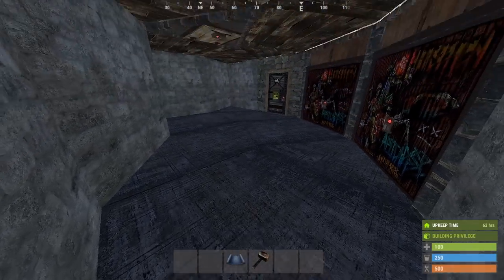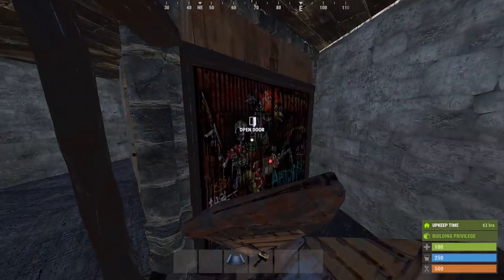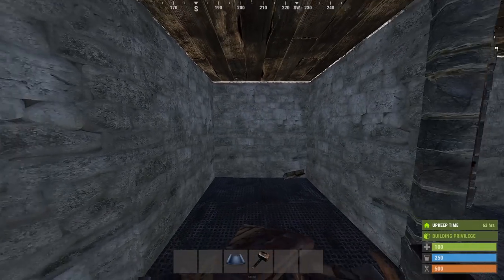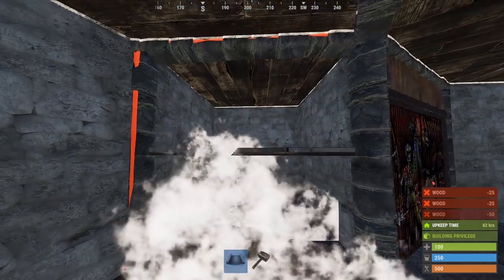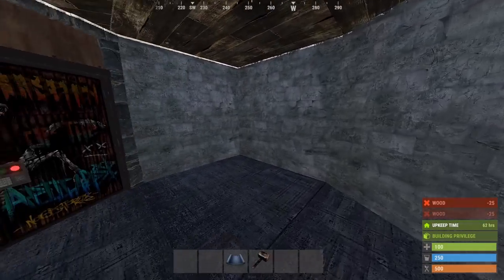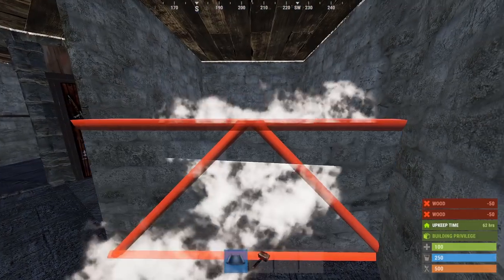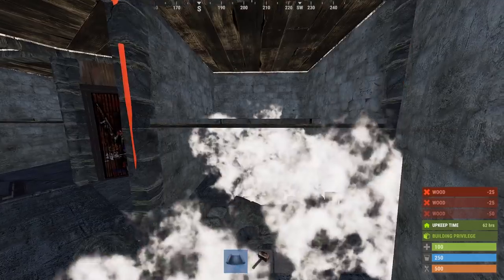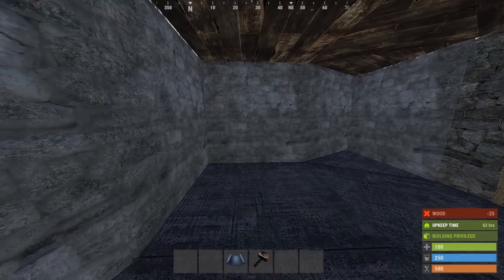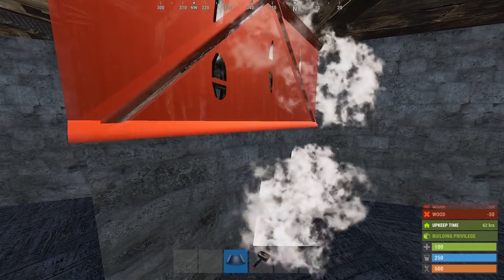Now where were we? Okay, the second floor. So first thing we can do up here is break these two doors. If we turn around, we'll prep a loot room here. We're going to have another loot room this way, so we can prep it the same way. There will actually be a third loot room here behind us, but it will be a bit different — so from the right hand side, we can build it up like this.